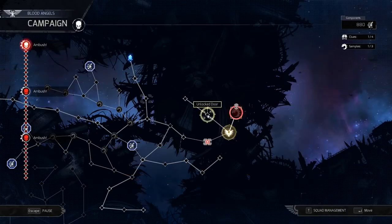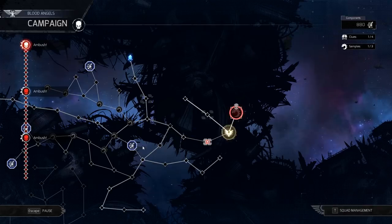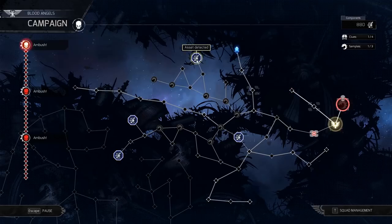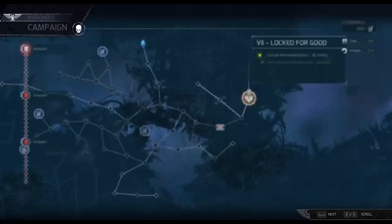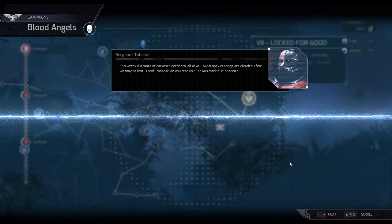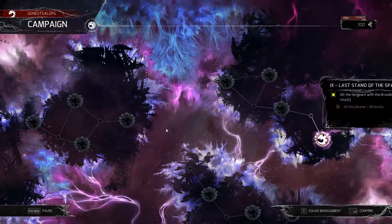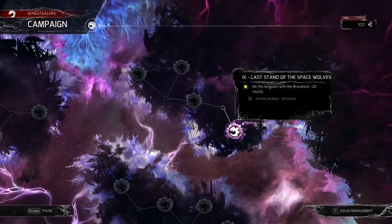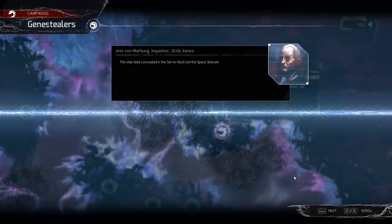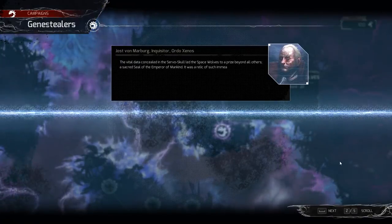Aside from skirmish and ranked match modes that work pretty much as one would expect, there are single player campaigns for each faction. The Space Marines get 13 missions across a dynamic map with events, dilemmas, and collectible loot. The story is nothing to write home to Terra about, but presents the typical grimdark far-future melodrama of the 40k universe in all its cheesy glory. The 9 mission Genestealer campaign, by comparison, feels like a bit of an afterthought, with not much in the way of campaign mechanics other than a couple opportunities to decide between one of two approaches to a specific mission.